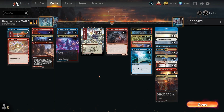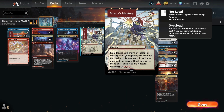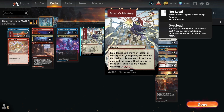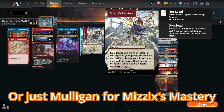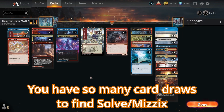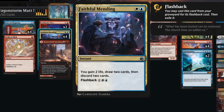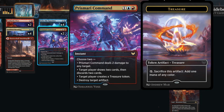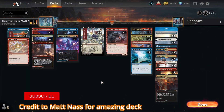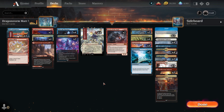As for mulliganing, everything leads from Mizzix's Mastery. It will be pretty important to mulligan for either Solve the Equation on turn three into Mizzix's Mastery, or just Mizzix's Mastery in your hand. But even if you don't have it, you have so many card draw spells in the deck such as Faithless Looting, Cathartic Pyre, Faithful Mending, and Prismari Command. So I think you'll be okay. This looks more consistent than before, so I'm excited to try it out — let's give it a go!